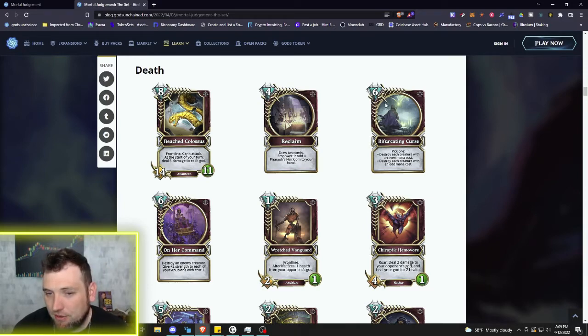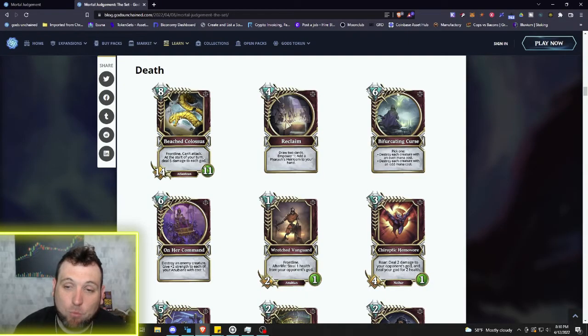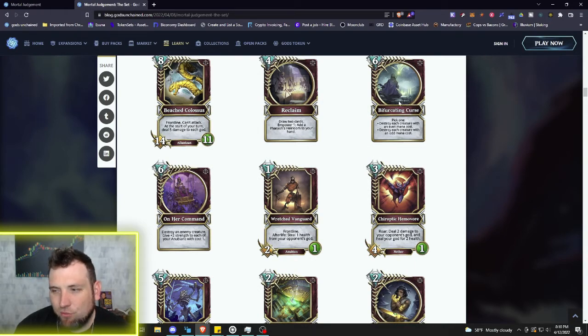Now we've got another six mana spell: Bifurcating Curse. Pick one — destroy each creature with an even mana cost, or destroy each creature with an odd mana cost. Very interesting board wipe. In your deck construction, because it destroys creatures on both sides of the field, you might just only run even creatures so you can target all the odd creatures without losing any of your own, or vice versa. It's almost Rapture Dance-esque in how it works.